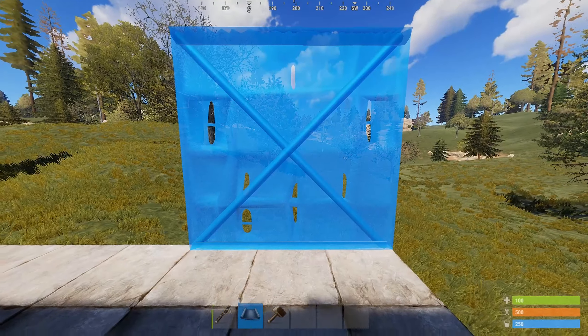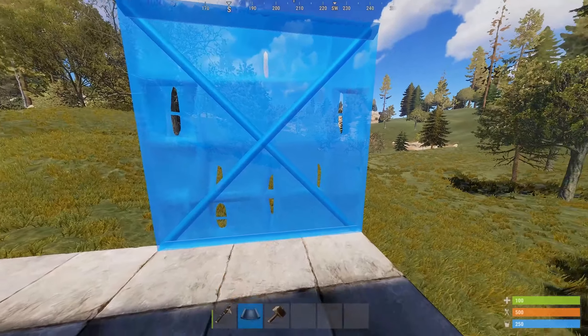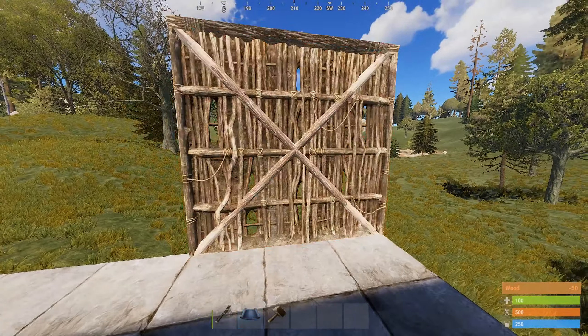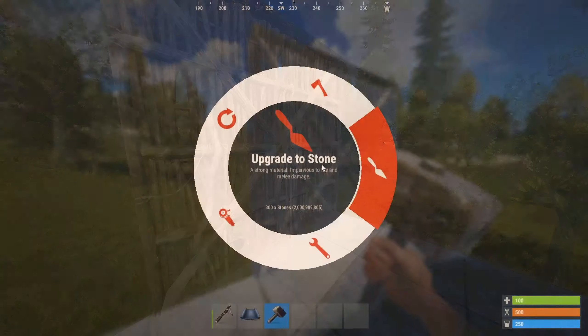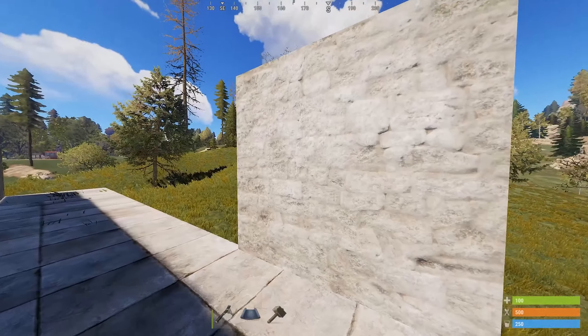When you go to place the walls, you will want the hard side of the wall facing outside while the soft side should be facing towards you. This can be done by placing the structures from the inside of the base, since by default the soft side will be facing you when first placing the wall down.